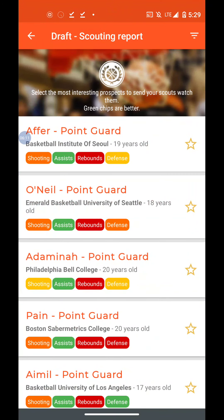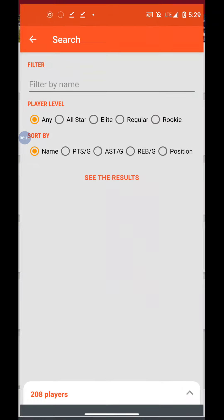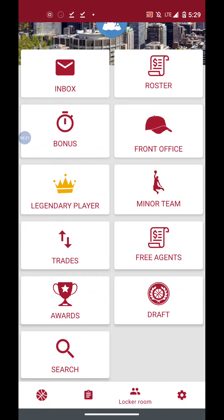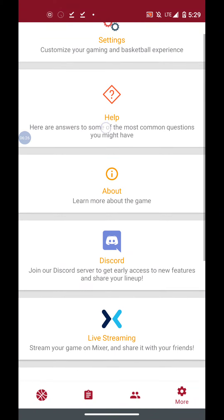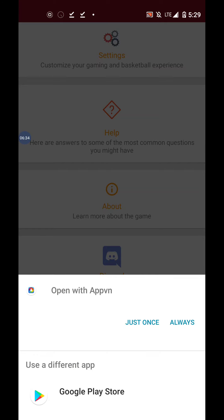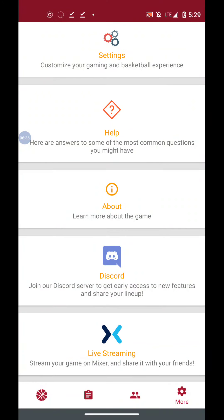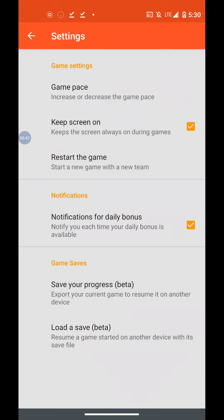Draft — so here's our little draft right here. We can filter it like so. Another search option right there. Settings — help, about, Discord, and of course live streaming. We're gonna access settings. Game base — put it on medium. Save, and auto-save — both during beta.